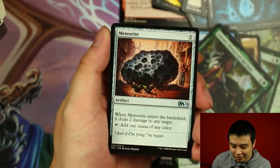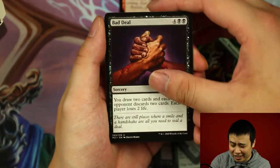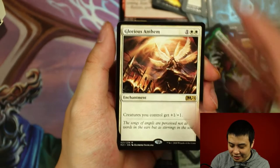Furious Rise, Meteorite, bad deal. And the rare card is Glorious Anthem.